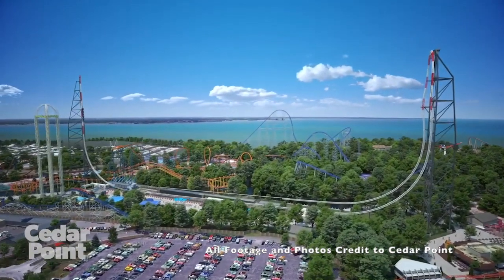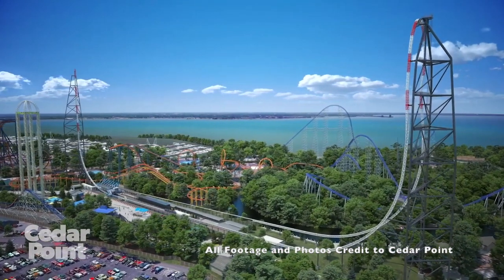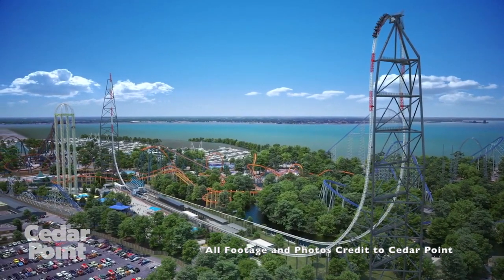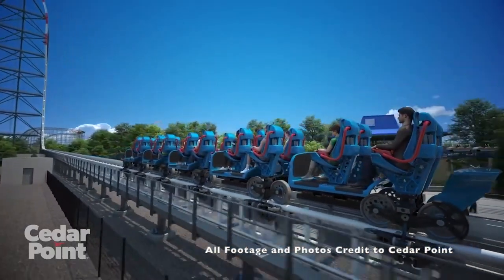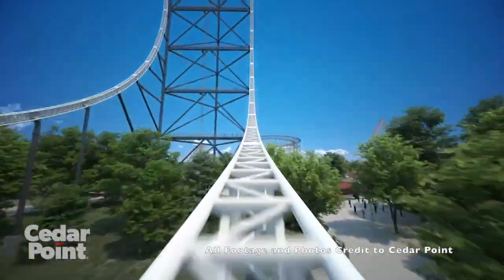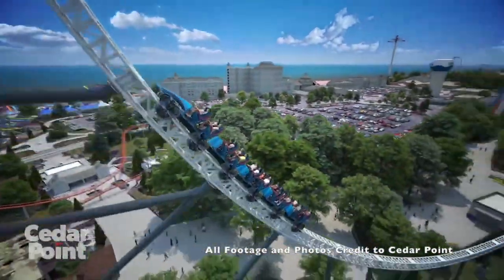Another new feature is the paint job. The original Dragster featured a red and white striped track with yellow supports, while this new version is going to feature a primarily white track and will still feature the red stripes towards the top of both the highest points. The supports are a darker gray now, which to me will help to maintain that eye-catching appearance from a distance. The trains also look great — they're said to be lighter than the originals, but they still maintain some similar features, including the elongated zero car to make the train look like a drag racer, and the cars are sideless, which helps to maintain the high thrill level.